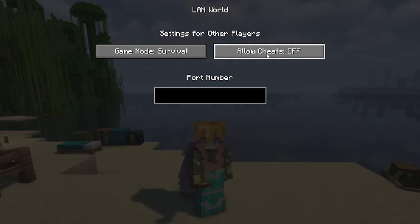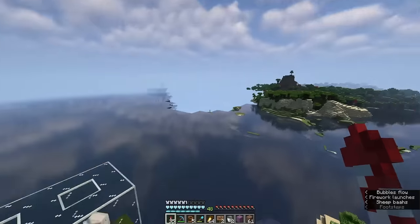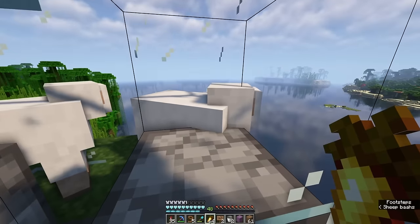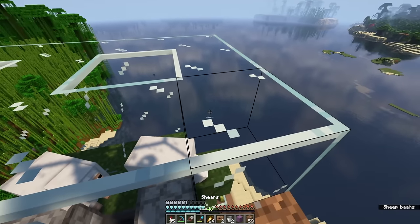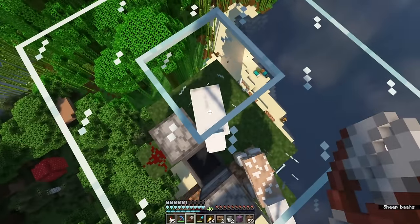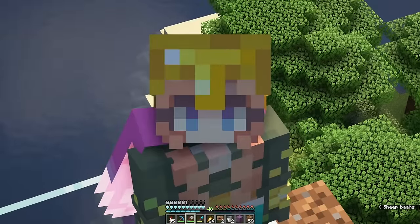I remembered that Brooke messaged me recently about a fix to this issue. She said the solution was simply to click 'Open to LAN' and then turn on allow cheats so that I could use commands again. Then I just used the slash command to once again turn on mob griefing. I think I fixed this — I turned mob griefing back on. This should fix all of the issues we've been having related to our game, like not letting the villagers pick up bread. It's working! I've fixed the problem, we can continue making the wool farm.